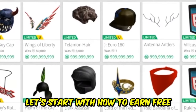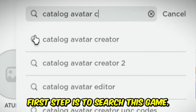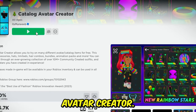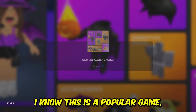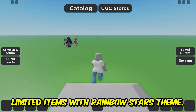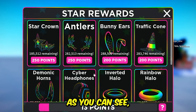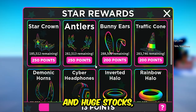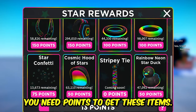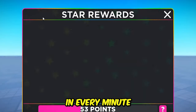All right, let's start with how to earn free limited items. First step is to search and join the game Catalog Avatar Creator. I know this is a popular game, but recently it added some free limited items with a rainbow stars theme. Now click on the stars rewards. As you can see, there are a lot of limiteds with huge stocks. You need points to get these items — you just need to stay in the game and you will get a point every minute.